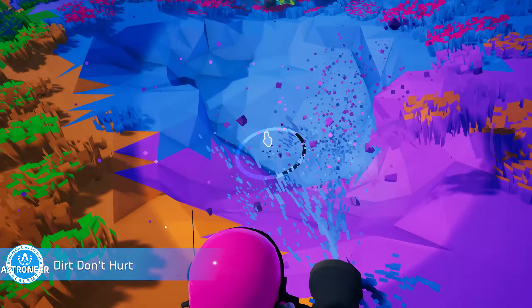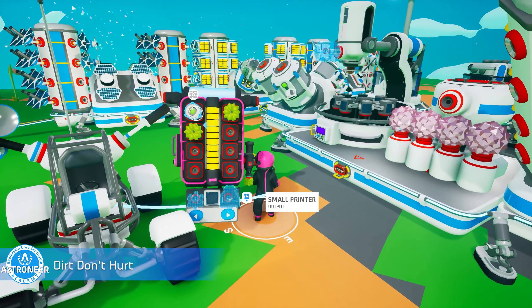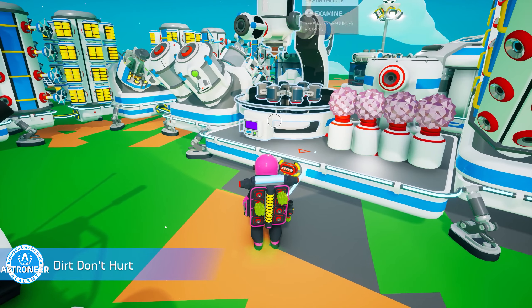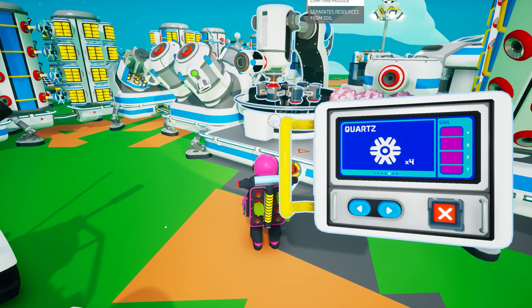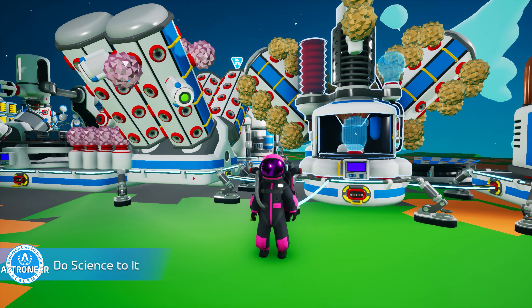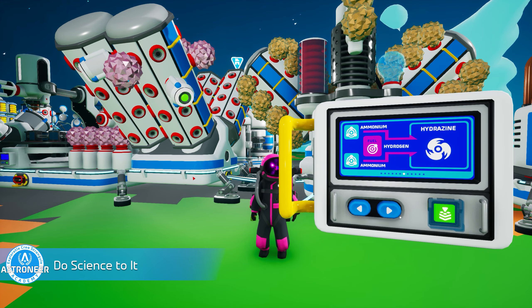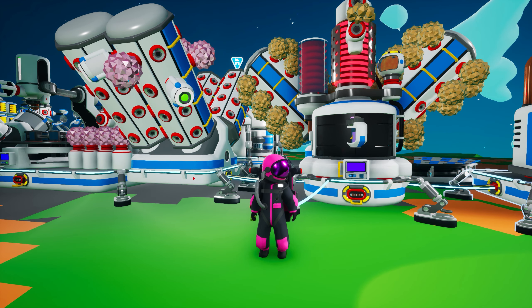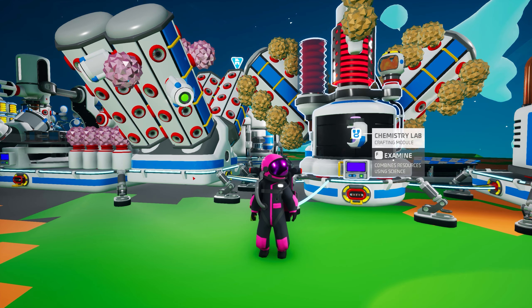Achievement 3: Dirt Don't Hurt. Grab a small canister, fill it with some stuff, then attach that stuff to a soil centrifuge. Now pick your favorite resource and mash that big green button. You have just unlocked today's third achievement. Achievement 4: Do Science to It. You'll need a chemistry lab and some resources for this one. If you're a bit rusty on your chemistry like I always am, you can head back to Astroneer Academy 106 for a quick review. To unlock this achievement, you need to synthesize a composite material with the chemistry lab.